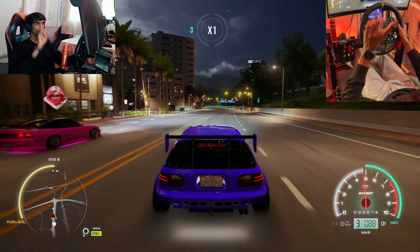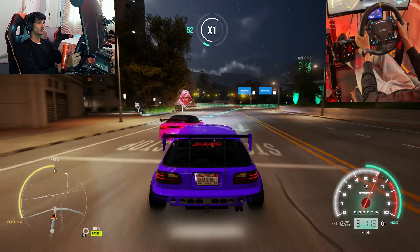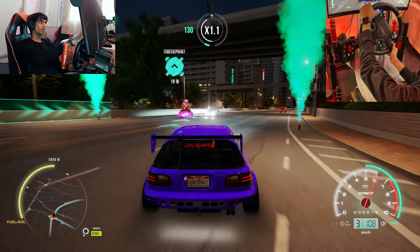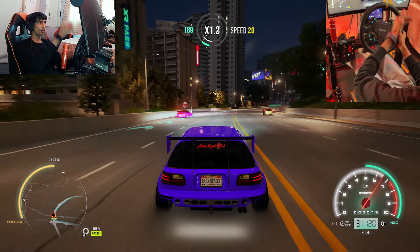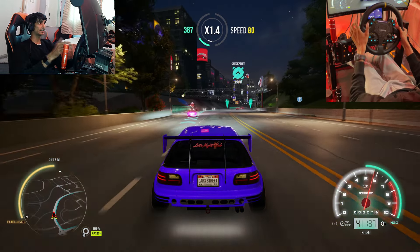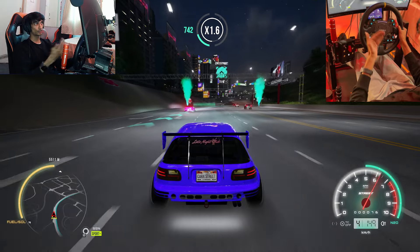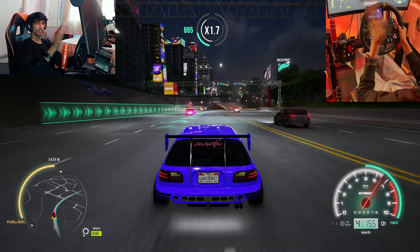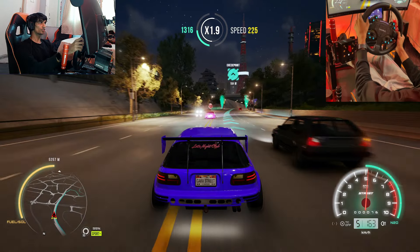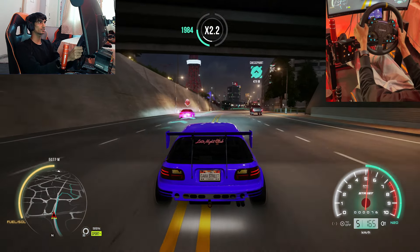I will also be giving some tips on how to avoid boss drivers ramming into you. What I've noticed is whenever you are in a corner and the boss is alongside you, don't stay on the inside line. If there's a right corner, stay on the left - don't stay to the right, he will run into you. I will demonstrate if I get the opportunity so it's easier to understand.